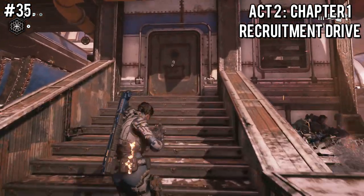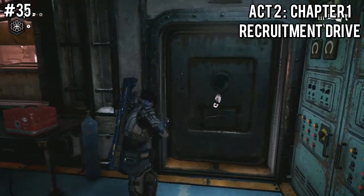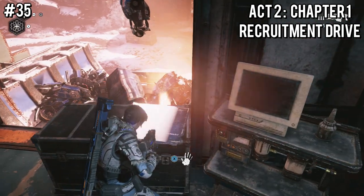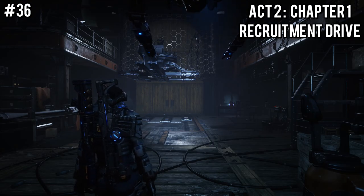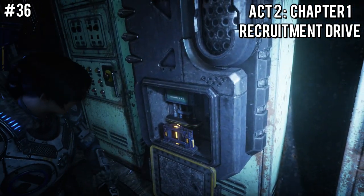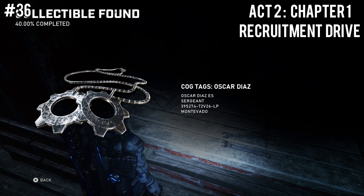Way later on in the chapter, nearing the end, you'll have to kick open quite a few doors. Right behind a silver one will be a pair of red double doors. After pushing that open, move to the end of the room, which will give you the Outsider Skiff Schematic — it's right on top of a big black chest. In the big empty room with the big wooden double doors, along the right side wall will be a box with a component, and right next to the red toolbox at the very right-side corner will be Oscar Diaz's cog tags.